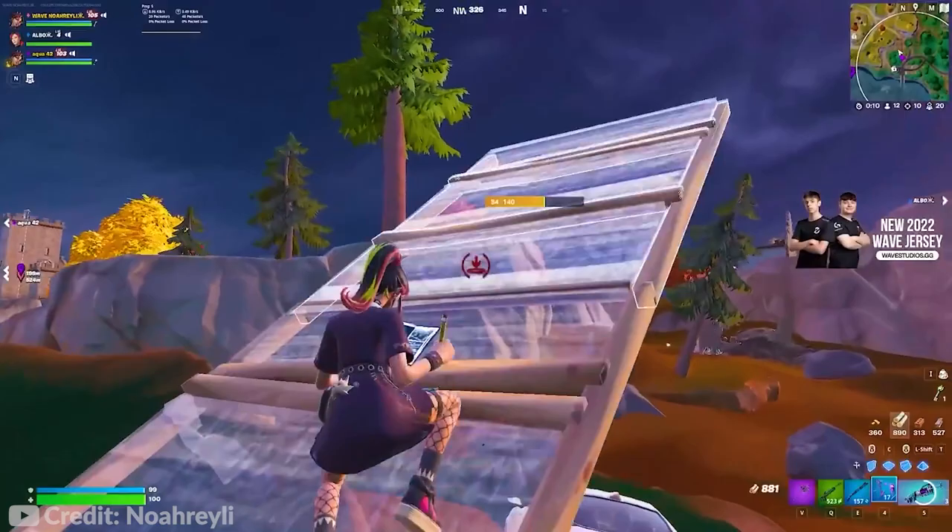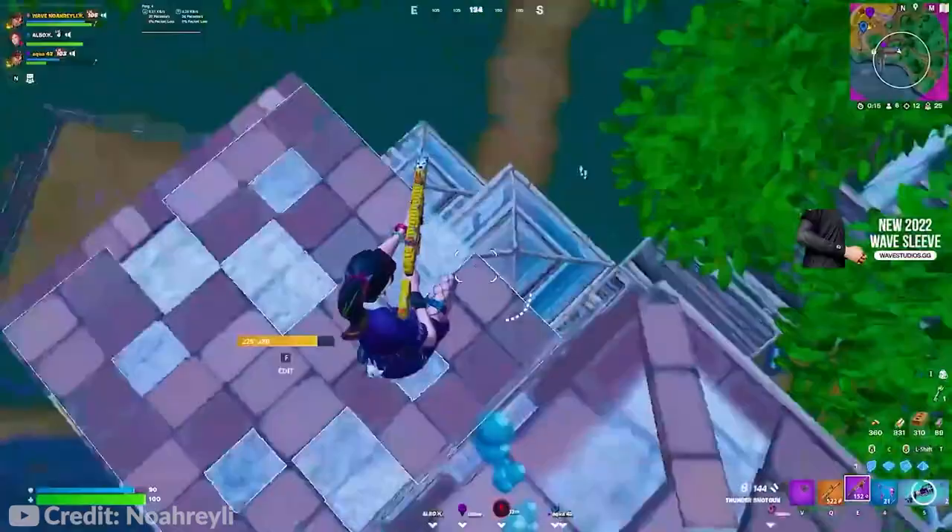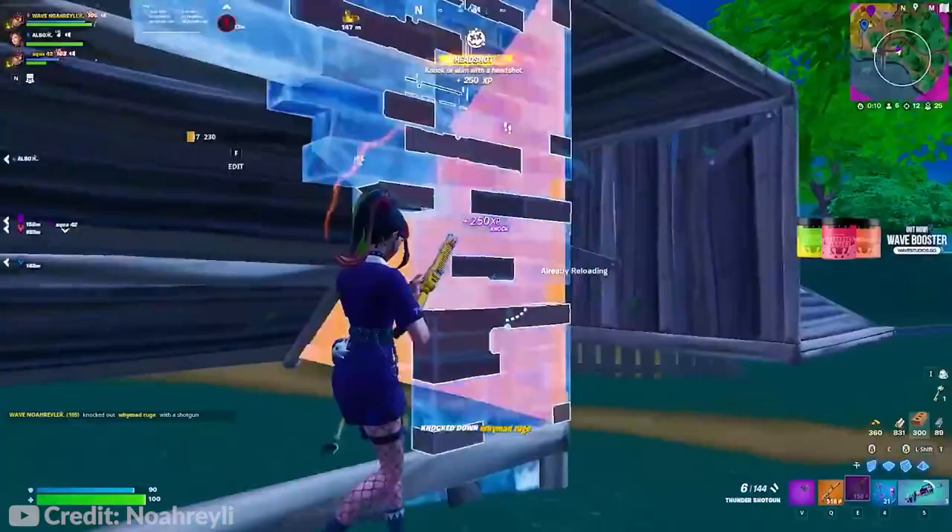Next up is the shotguns. Three specific shotguns are currently in the meta: the Thunder Shotgun, the Maven Auto, and the Combat Shotgun. The Thunder Shotgun is basically the pump with a slightly different crosshair and spread — you can think of the damage as the same as a regular pump. The Maven Auto Shotgun is basically the same as the Tactical Shotgun, with slight differences in fire rate and ammo capacity. The Combat Shotgun is also available through the Tactical Armory perk and is really useful if you're playing high ground in end game.